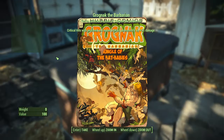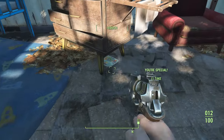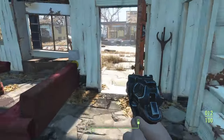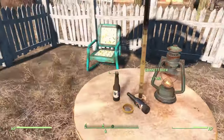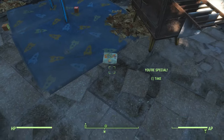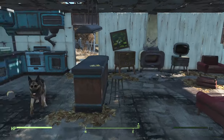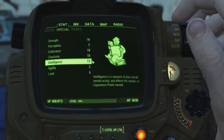Next we'll revisit our pre-war house to get Grognak the Barbarian magazine and the Your Special book, bringing us to the next exploit. For this to work you need to have 10 points already on a stat. Take a chem or consumable that reduces that stat, giving you a temporary debuff. In this case I can take a beer and reduce my Intellect by 1, then use the book to bring it back to 10. Once the debuff wears off I'll have 11 Intellect. You can push your stats up to 12 by collecting the corresponding Bobblehead as well.